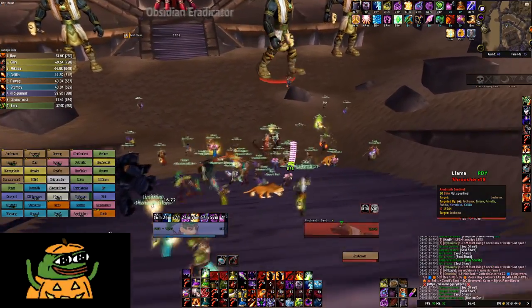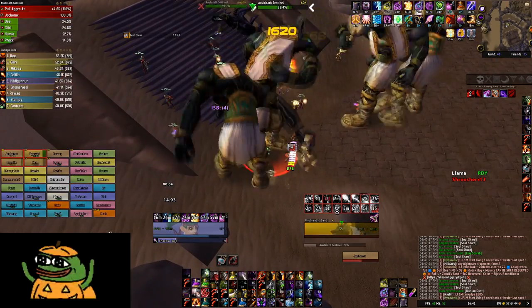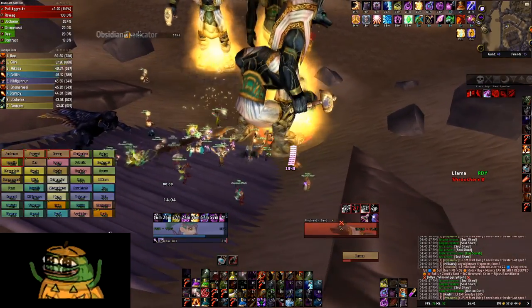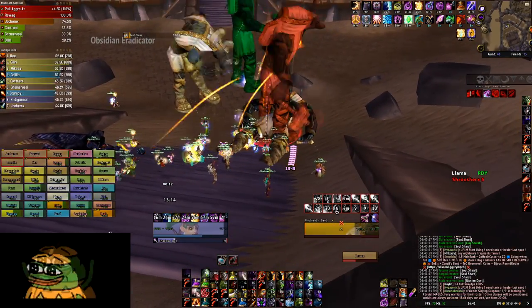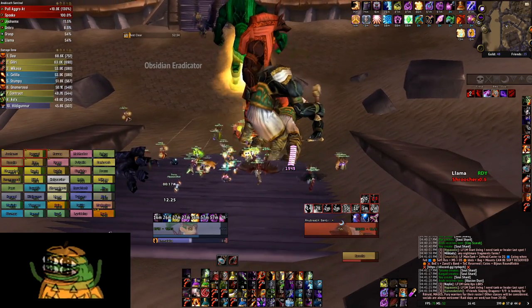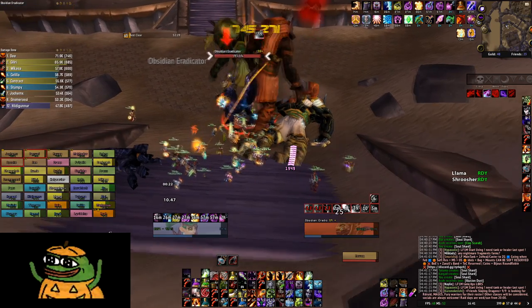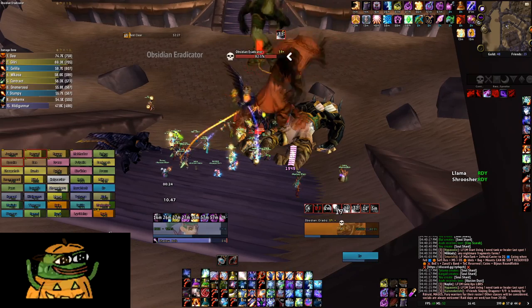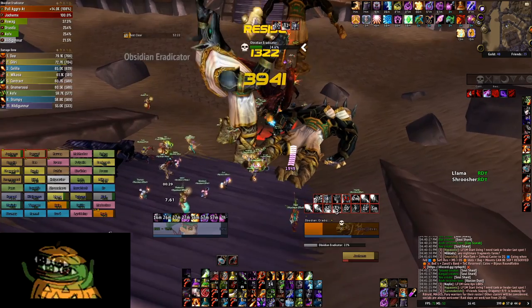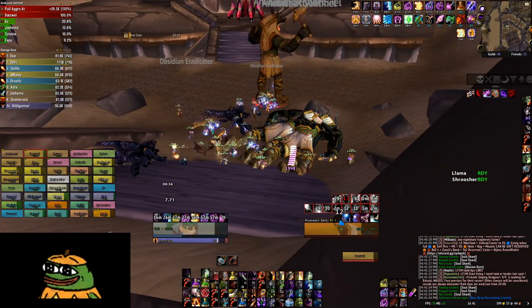Get ready, mages — green looks fine, kill green. And then we kill X after that, let's go X. Get some rage tanks. Kill Moon, destroy — okay, kill the Destroyer, I'll tank it. Need damage on the eradicator, come on guys, especially with all the mages and melee.